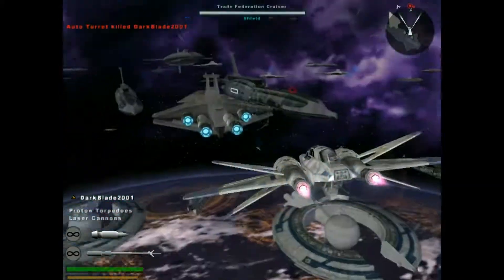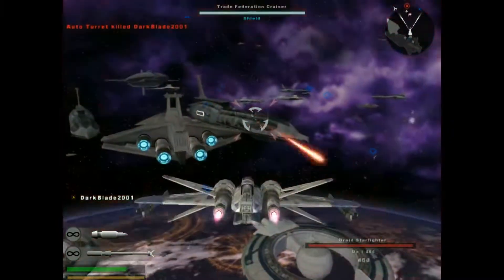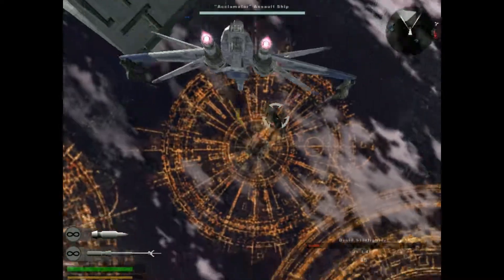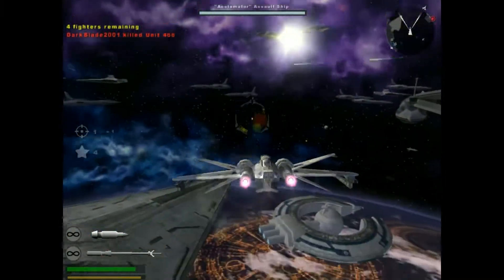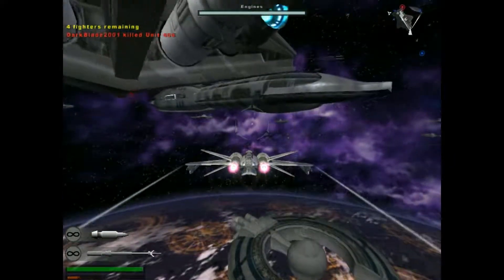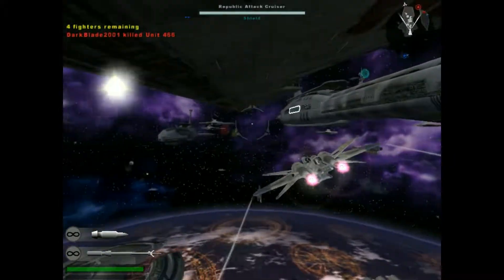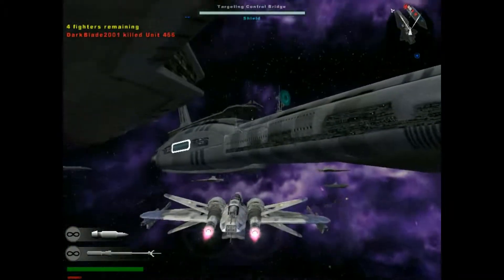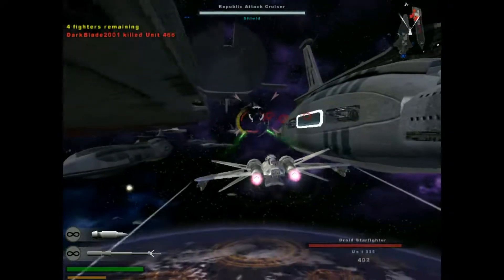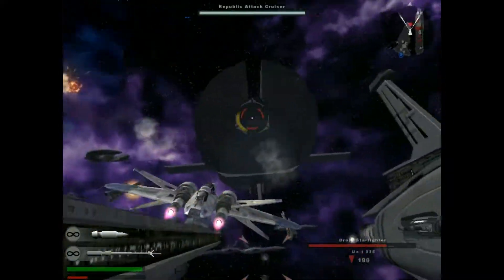I'm not quite sure how many space battles there are in the entire campaign. I think there's like at least four of them, maybe more, maybe less. Because there's this one, I know there's a Space Mustafar and a Space Yavin, and I'm thinking that there's a Space Kashyyyk. I think that's it for space battles for the campaign, but maybe I'm missing one or two.